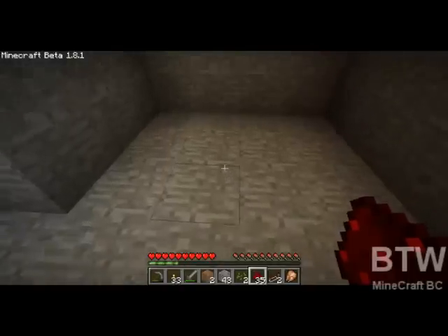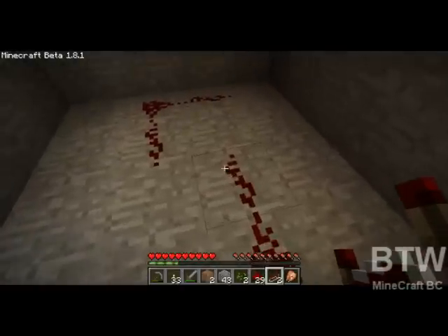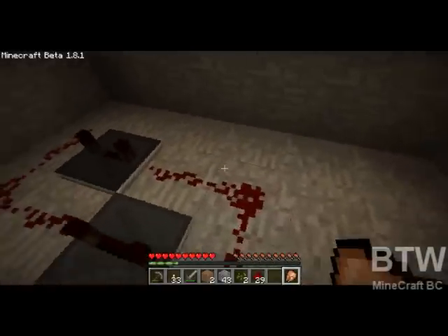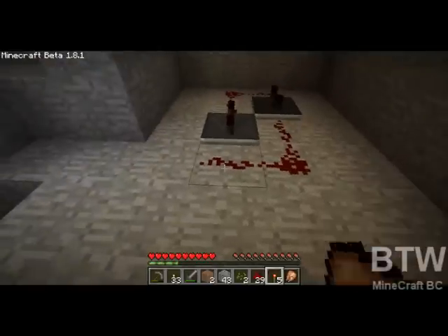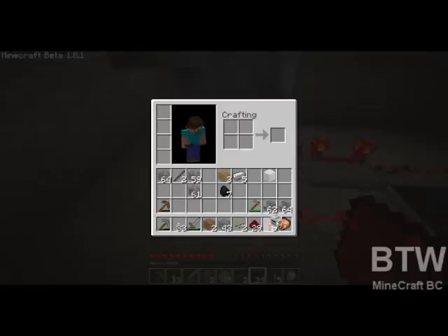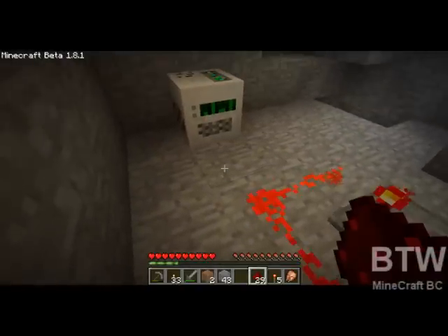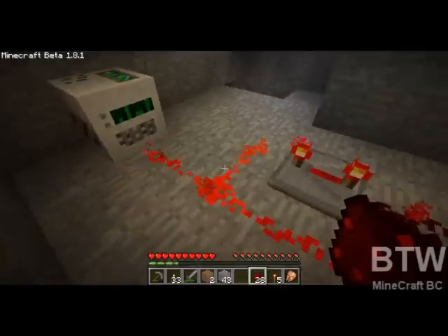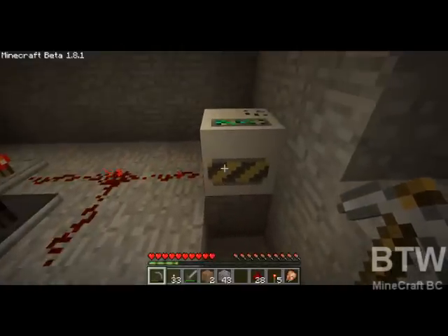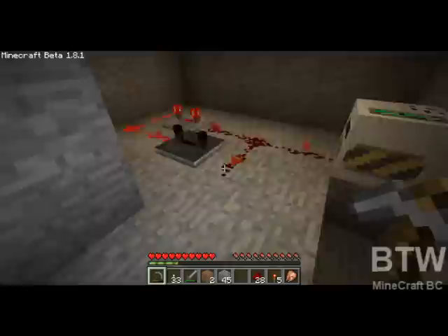I think it goes like this... and like this. Yeah — alternating. Now, moment of truth. Will it power? I don't know. Let's see. No... I don't know. Well, while I figure out how to get this to actually power the mining well, we'll call this an episode.